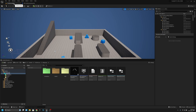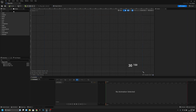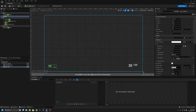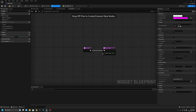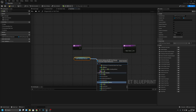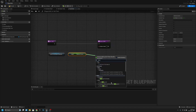Now just to demonstrate, we can go to the player HUD. Add a text widget, make it a bit bigger, then create a binding for it. Get the BP First Person Character, get Stamina Current, and connect that value to the text output.